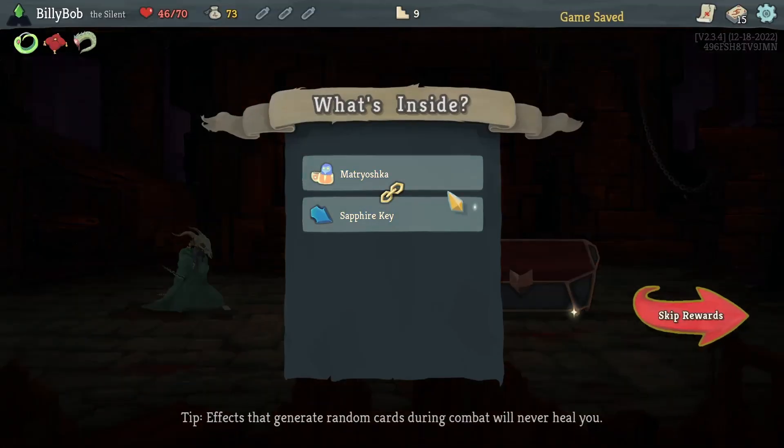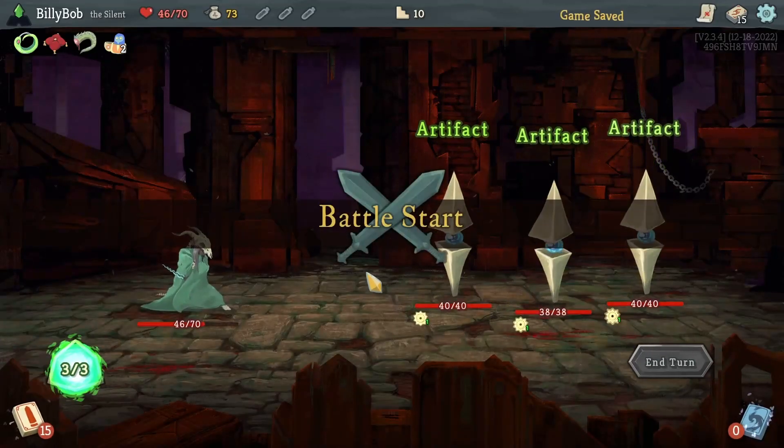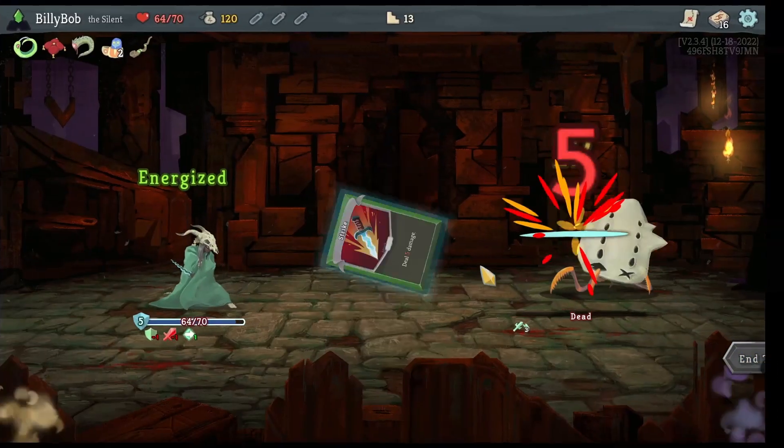I get to the first chest and get the Matroishka Dolls, which would be really dumb to give up right now. This basically means that even when I take the blue key, I'll still get a relic out of that chest. Plus, who can say no to a BOGO deal? Following that up with an elite fight, I get the Peace Pipe, which will allow me to remove cards at rest sites — super handy, especially if I ever get a curse.